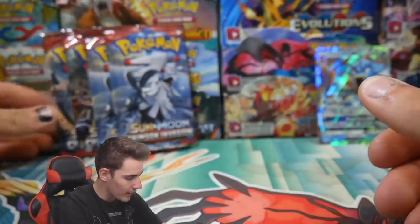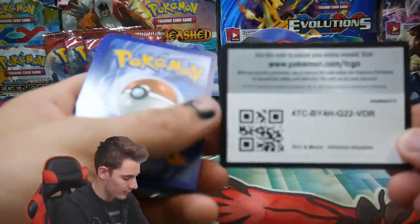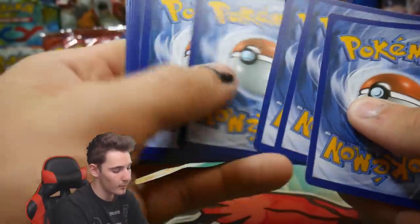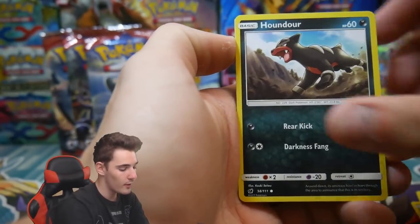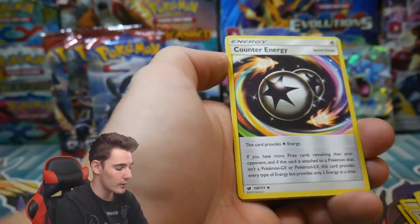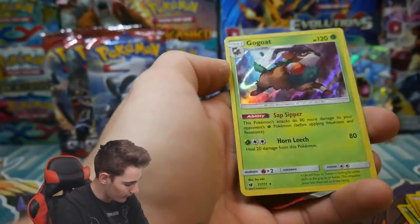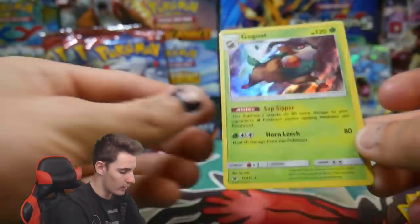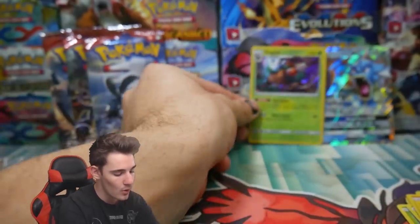We have four packs to go. Another Celesteela pack — we have a Jangmo-o, a Shelgon, a Dino, a Houndour, a Bunnelby, an Energy, a Gastrodon, a Counter Energy, a Mawile, a Sandile, and a Gogoat Holo Foil! That's our first Holo Foil of this opening — not bad at all!